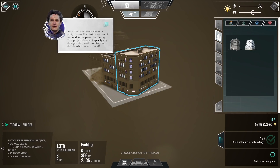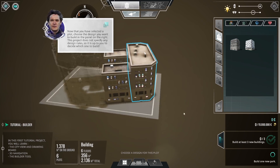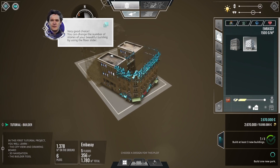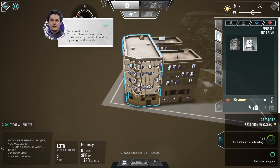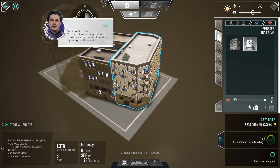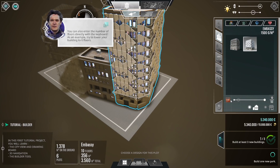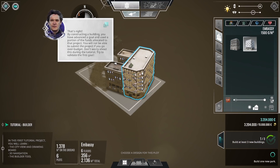Now that you've selected a plot, choose the design you want to build. The project doesn't specify any design rules, so what you build is up to you. We can design a more modern building on the corner — that looks really nice. I think we should go with a more modern look, maybe make it look like a mall. It's going to be a residential building, but in my mind I picture this as a wonderful mall. We can choose the height as well, and enter the number of floors directly. Right now we're at 10 — we can go down to six or up to 50 if we want.